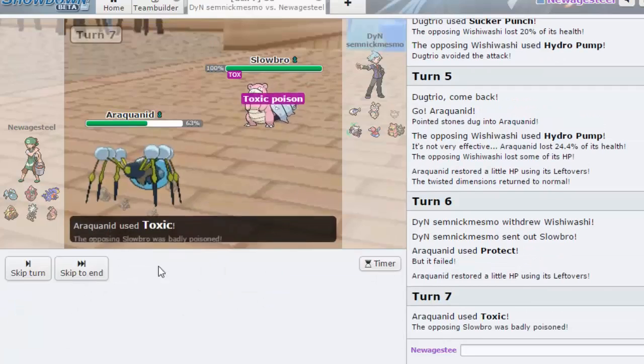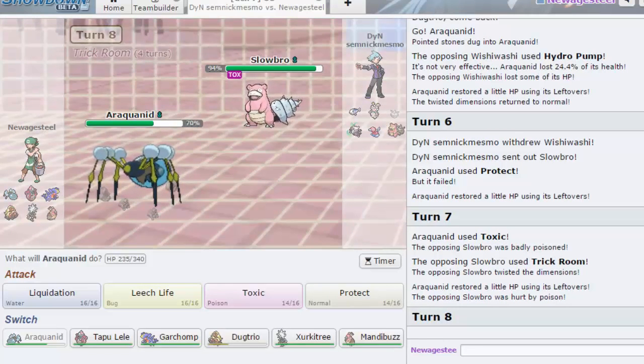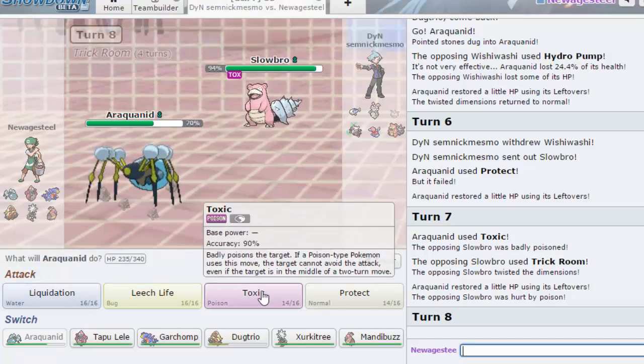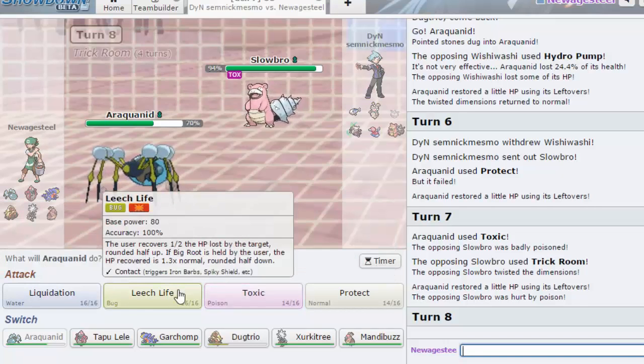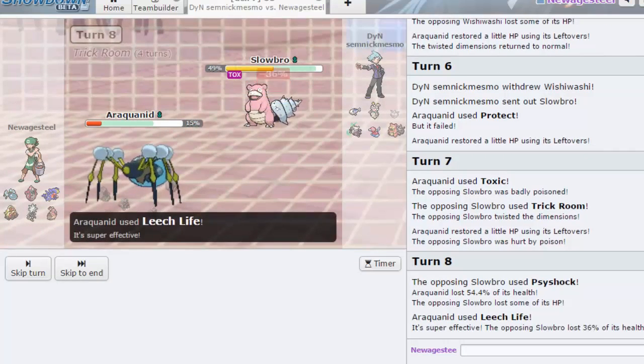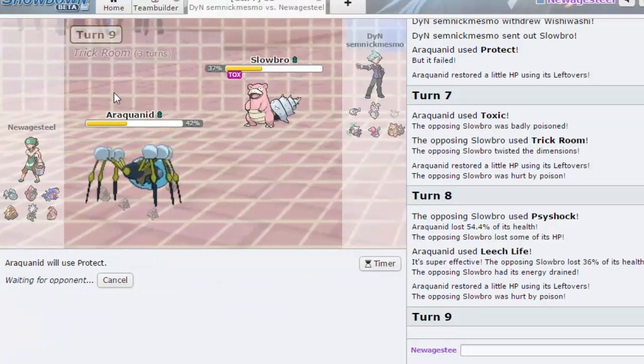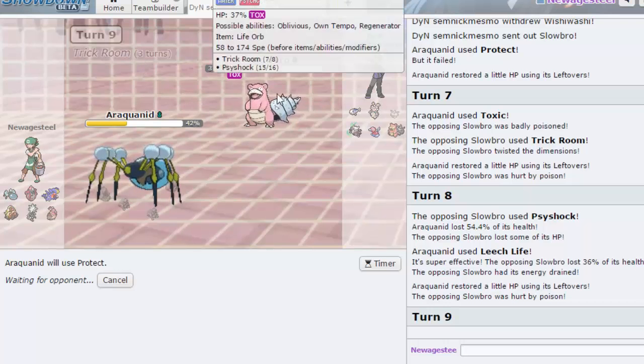I didn't know if that was a play but I'm gonna Toxic here. His Slowbro has Surf, Fire Blast, Trick Room, and Psychic. I don't think any of that will do a lot to me actually. I kind of want to double Toxic in case he wants to switch — Leech Life might be better to get off damage. He has Psyshock — okay so he changed it. I'll get a little HP and I can Protect on him too. I still have Mandibuzz so that wasn't like the most obvious play going for Psyshock. I probably wouldn't have switched to Mandibuzz there.